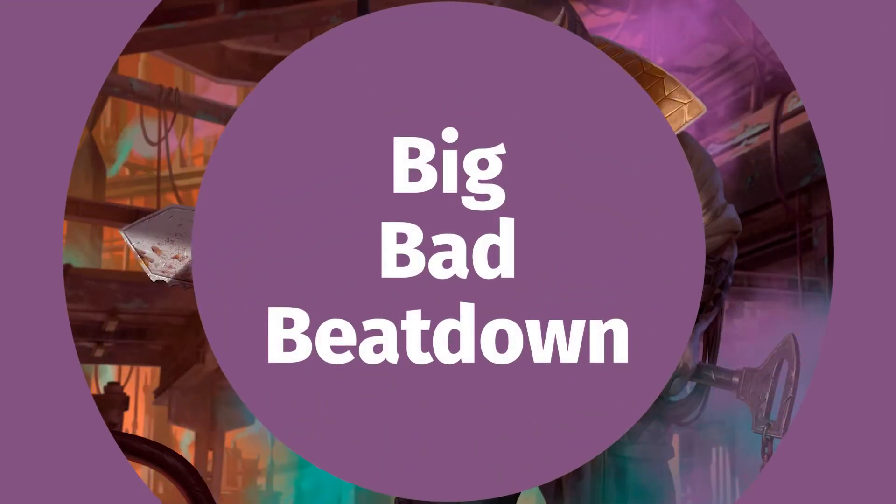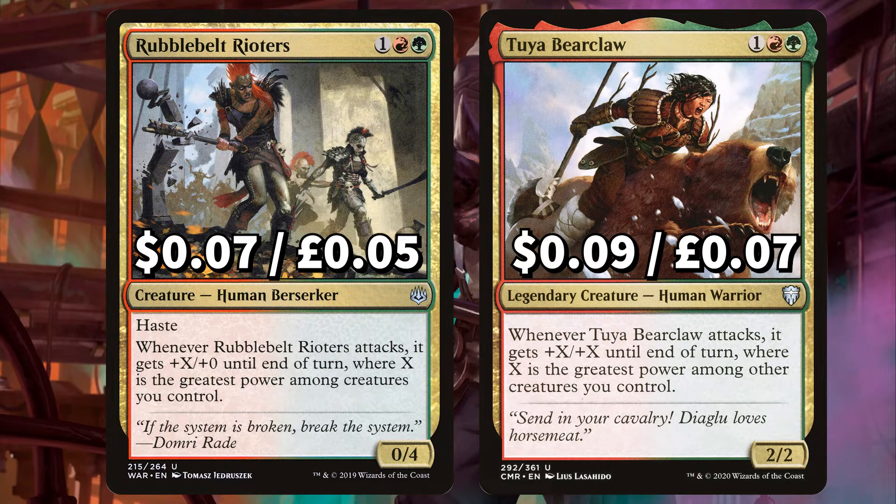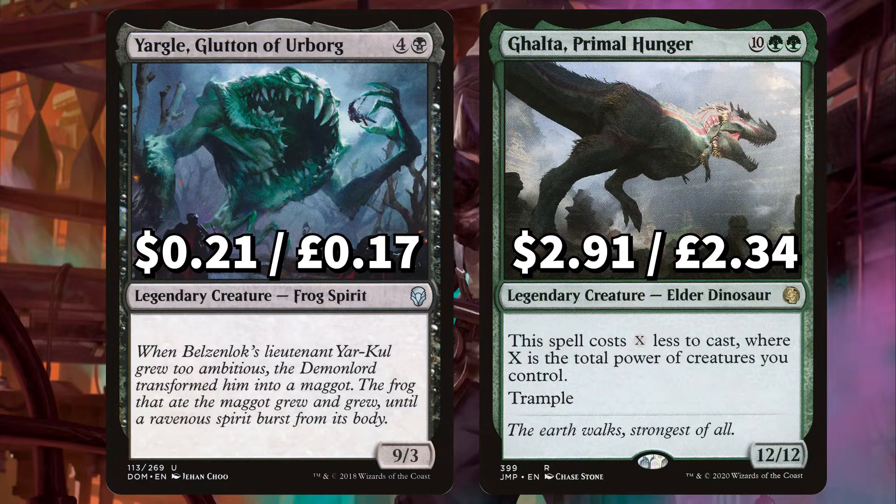After we've gone super rampy, we're playing huge creatures to smash face with. First up is Aggressive Mammoth, a huge 8/8 with Trample that also gives other creatures you control Trample. And Freelance Muscle, that whenever it attacks or blocks it gets +X/+X until end of turn, where X is the greatest power and/or toughness amongst other creatures you control. There's Hasty Rubble Belt Rioteers, that similarly when it attacks gets +X/+0 until end of turn, where X is the greatest power among creatures you control. And Two-Year Bear Claw, which does the same as Rioteers but gets +X/+X instead of +X/+0. We've added in huge 9/3 Frog Spirit Jargle, Glutton of Urborg, and Galta, Primal Hunger — the 12/12 that costs X less to cast where X is the total power of creatures you control.